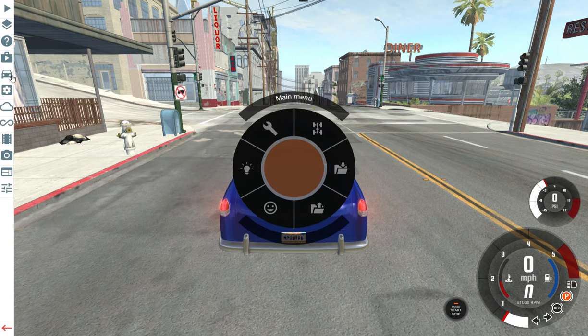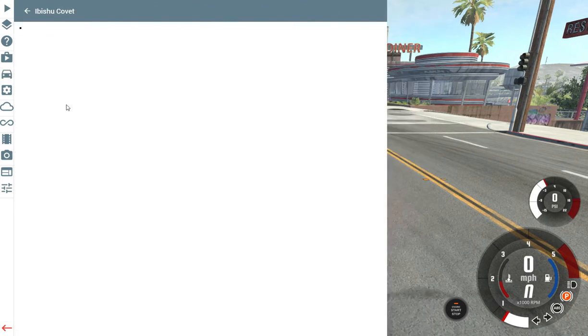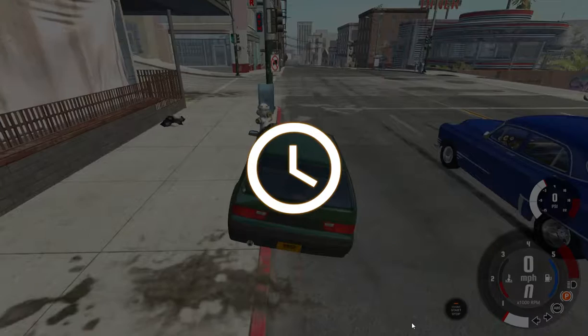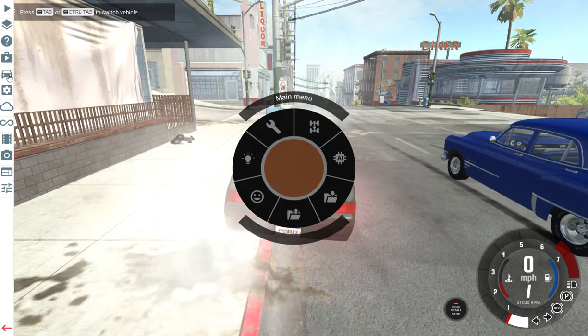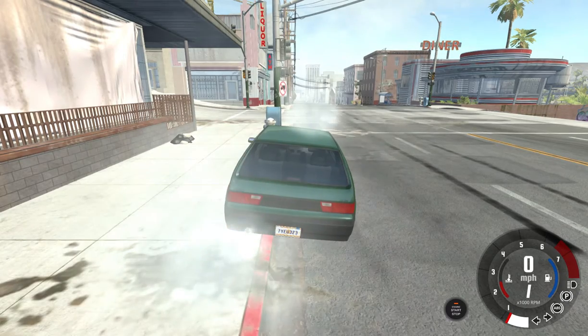Now let's get our fourth vehicle, which is going to be a Bishu Kovac. Let's just get the Beast Beater — let's get it in green. I only want this to be the only car, so remove others. I should have done 'replace the current car.'